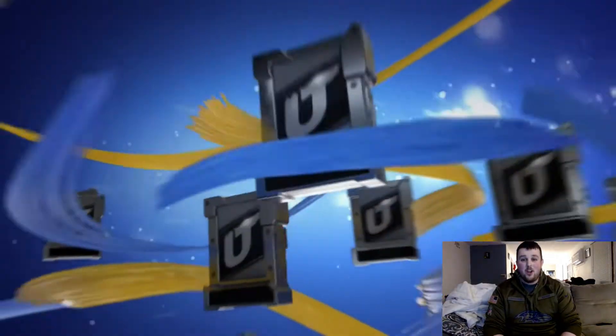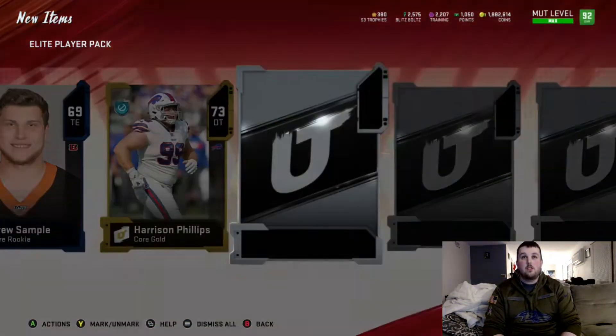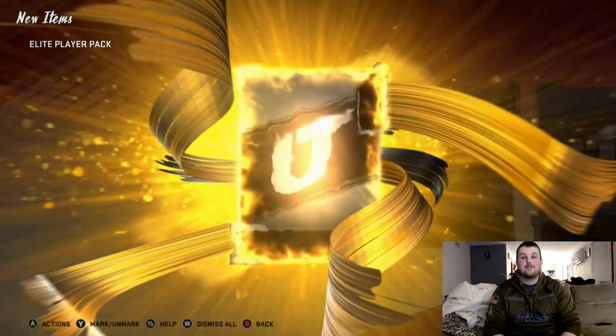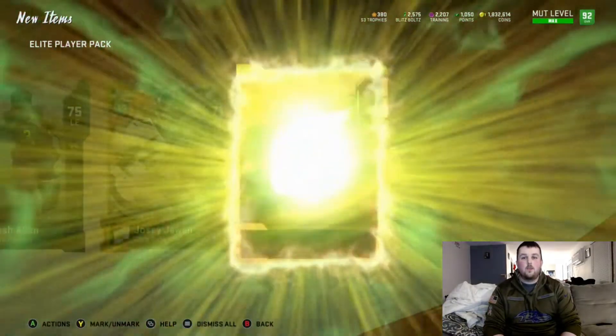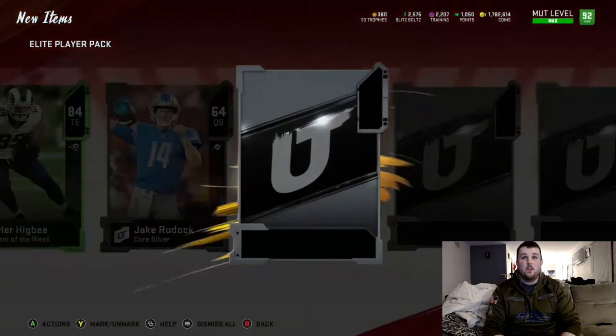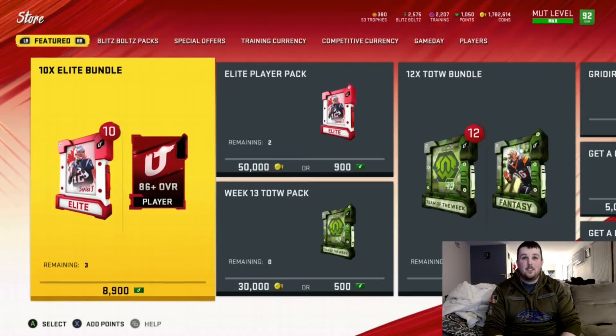Pack number five, already halfway done. This might be our sixth one — who do we get? Vance McDonald, nothing crazy. We do get an 82 Alex Mack. Then we get an 86 Richie Incognito — a Football Outsider card, didn't even realize Richie Incognito was still in the NFL. Team of the week, 84 Tyler Higbee. Hopefully not our only elite. And we get a double elite, an 80 Brian Bulaga. At least we're getting a couple double elites to make this a little more worth it.